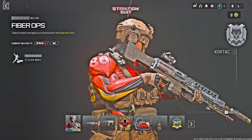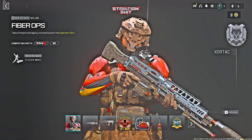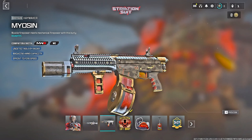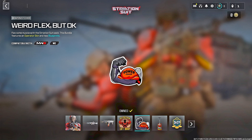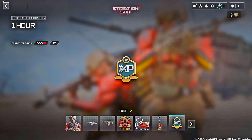Following that, we have the Striation Suit bundle — probably priced at 2,000 to 1,800 COD Points. It features the Fiber Ops operator skin for Nolan, two different weapon blueprints including the Tenderizer for the Haymaker, a large decal, weapon sticker, weapon charm, and a one-hour double battle pass XP token.